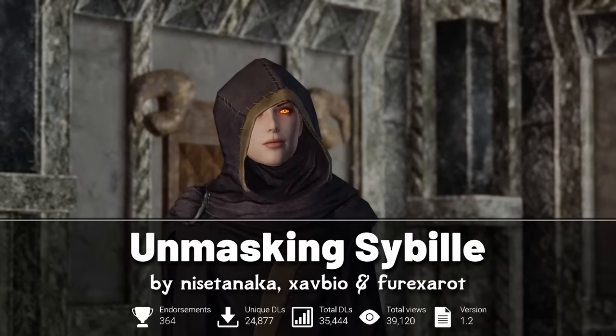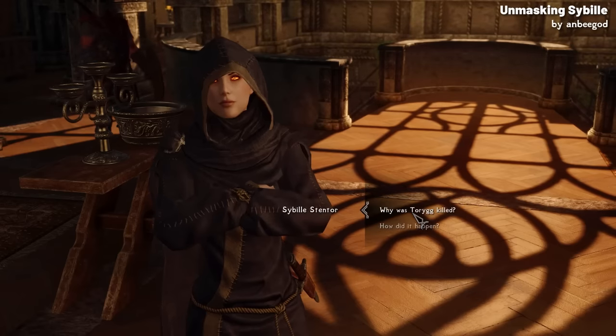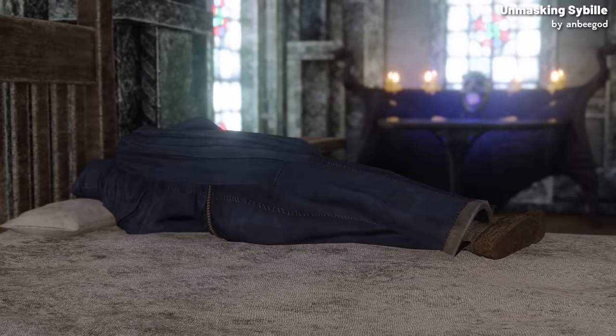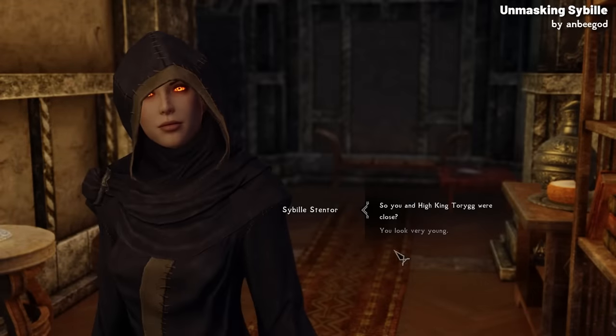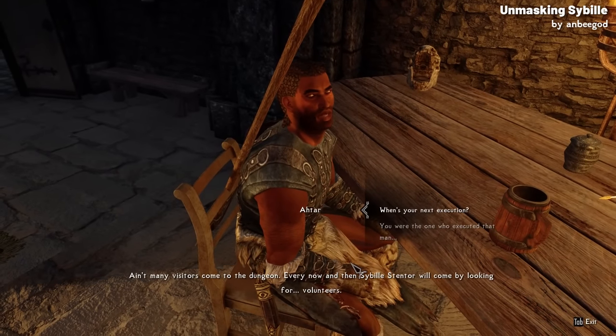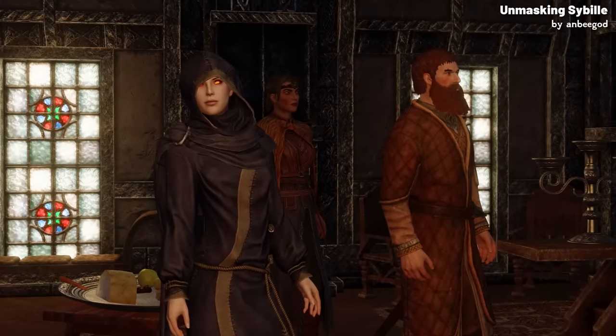Unmasking Sibylle is a Skyrim mod focused on exploring the story of Sibylle Stentor, Solitude's court wizard who's actually a vampire. In the base game, it's clear as day that Sibylle is a vampire — she sleeps throughout the day and wakes up at night, she's been the court wizard for at least 30 years and hasn't aged a day, and according to Solitude's executioner, she regularly feeds on the inmates in Solitude's prison.